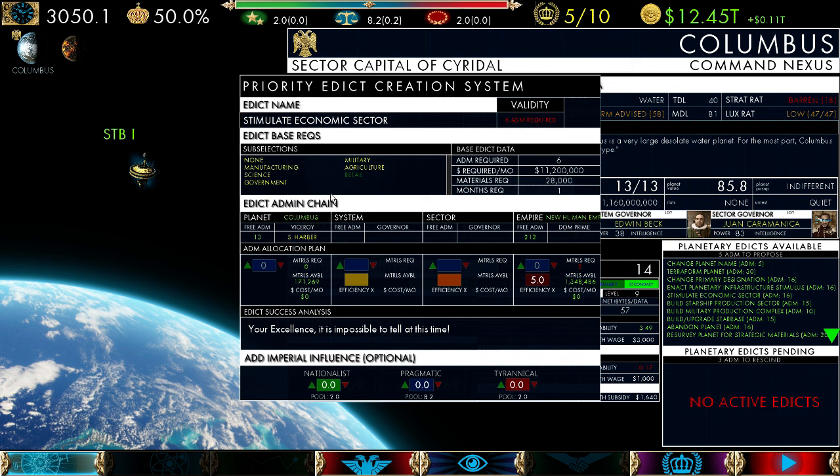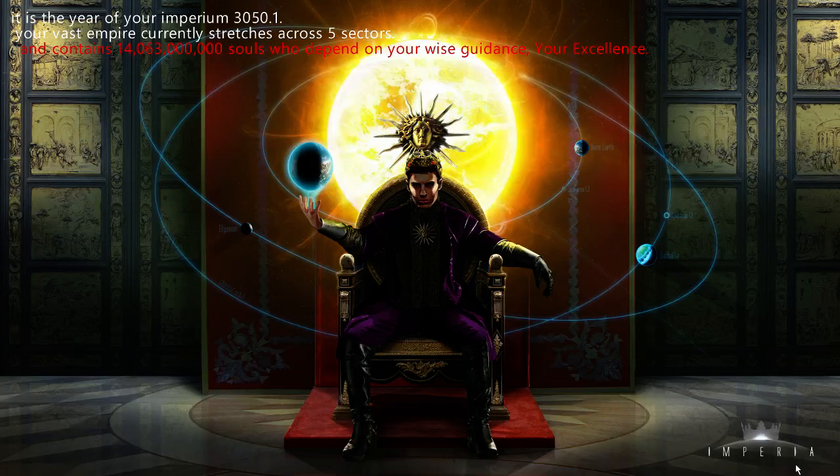This is the sector capital so there's no sector/system capital involved. We have enough materials — only 28,000 required — so the entire ADM can be absorbed by the planet and it'll be very quick to do. We're going to use some pragmatic influence — about one point of pragmatic influence in there. Nationalists would be more effective if I was actually popular and powerful, which I'm not. So we'll go ahead and put that in.